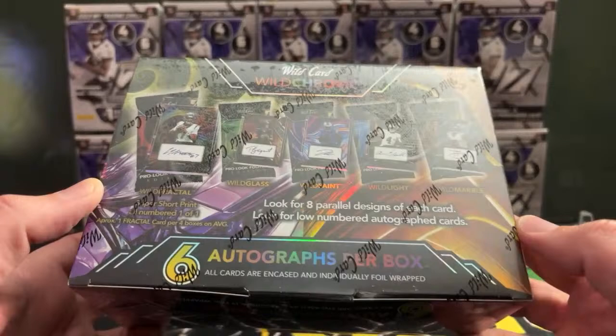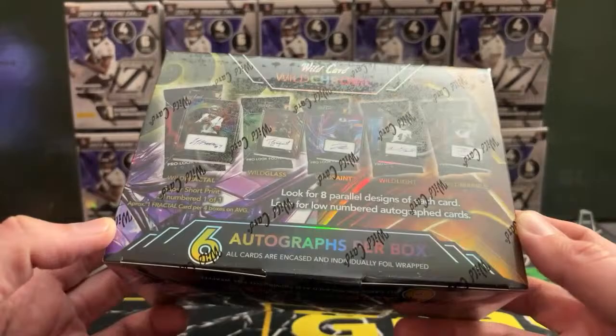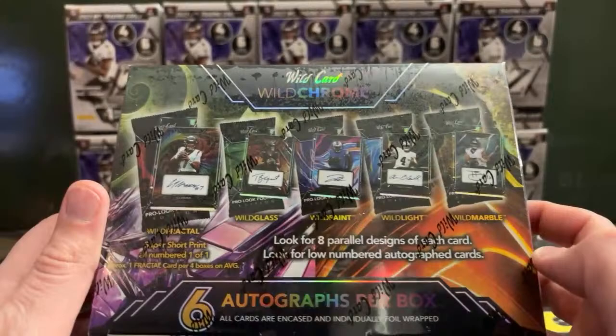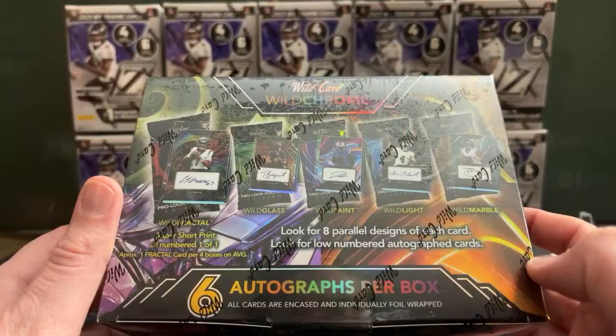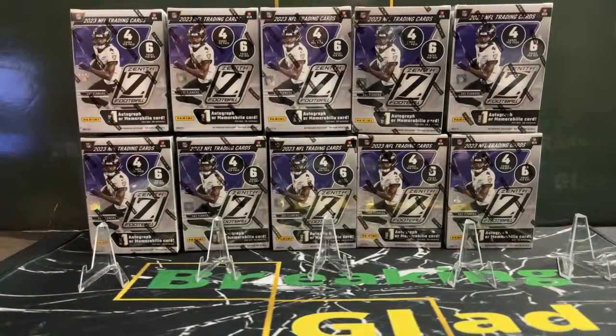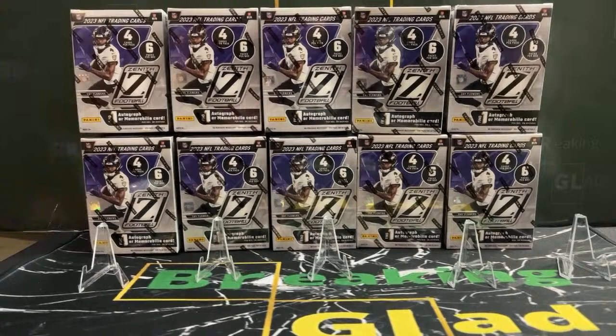One fractal card per four boxes on average — so you get one one-of-one per four boxes. We have four boxes, so hopefully we hit one. You get wild glass, wild paint, wild light, and wild marble — eight different parallel designs total, all in the pro look with NFL team uniforms. Pretty deep checklist. Expect to see these all week in the breaks.